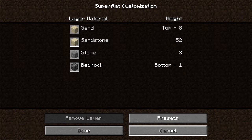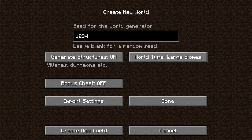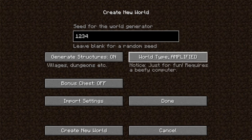You also have large biomes — the biomes like the forest, plains, snow biomes, and mountains will just be way bigger. Clicking again gives you amplified. It's just for fun — you can survive on it but it will be really hard and you need a decent computer. But amplified still works on a laptop without crashing, so your computer doesn't have to be that good. It's pretty fun — you have to check it out yourself.